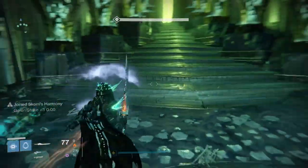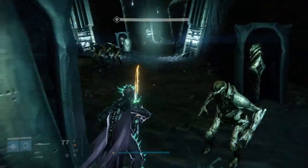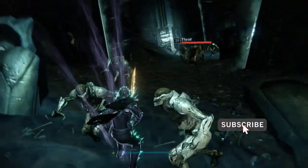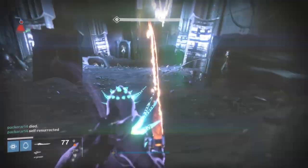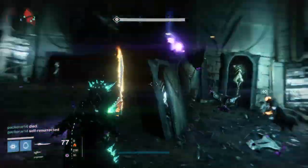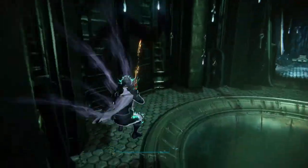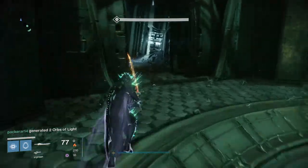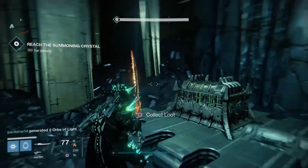The next mini-encounter is called the Thrallway. You basically run through and are just trying to get to the end of the hallway. Everyone needs to keep up, and there are going to be some shriekers that show up — having Gjallarhorn or something similar is really helpful. If you get up towards the front fairly quickly and keep going all the way through, there's a door and a chest you can get, but only if you do it quickly enough.